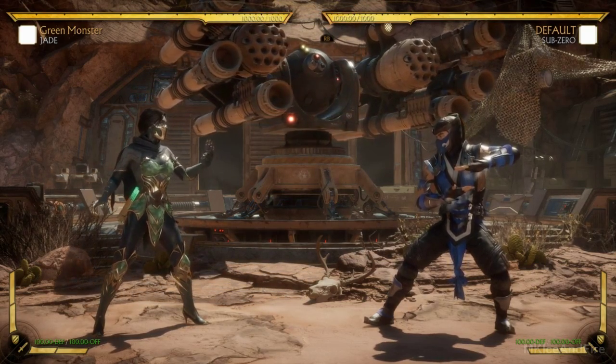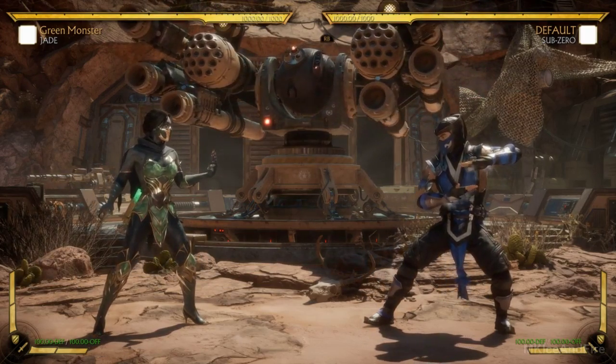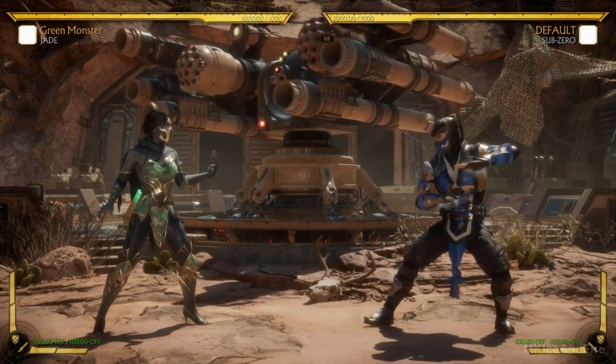True story — I actually accidentally hit Eren using a Japanese wall scroll rolled up, pretending to do one of her normals. I accidentally hit him in the QA lab.